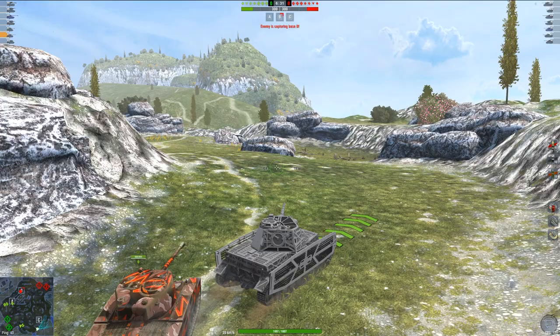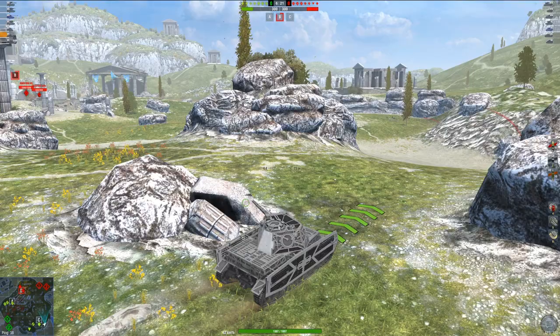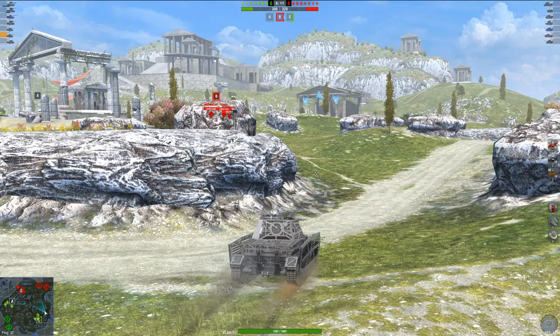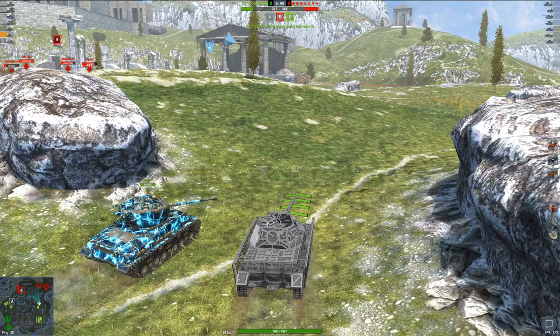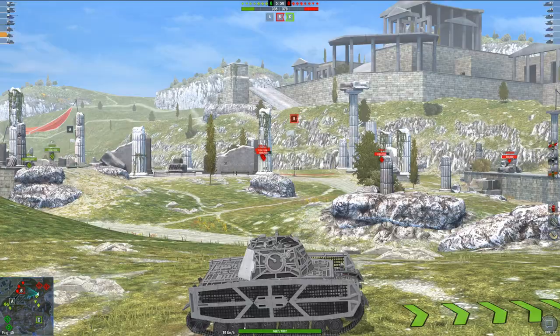Here we are — nobody here, so I'm just going to push aggressive. There's their SP1C already spotted, so I can just easily push up here. We should be able to spot anybody if they push. It looks like their entire team went towards B. People always try to say I get lucky with my teams at Tier 6 and 7, but this is a tier where a lot of beginners are starting to actually understand the game, so they're usually not the best. The lower you get, obviously the worse the players are.